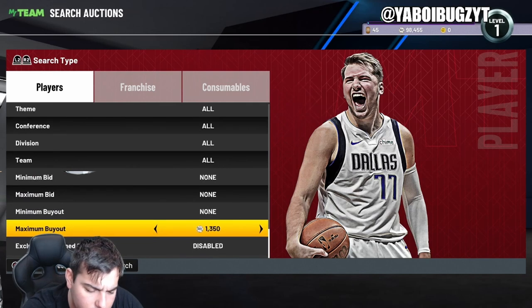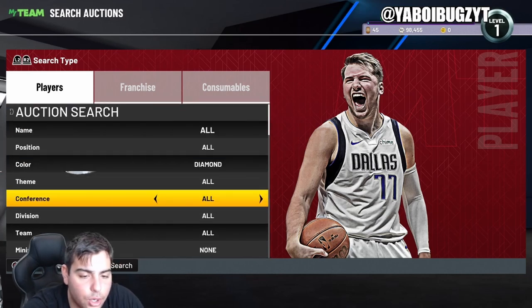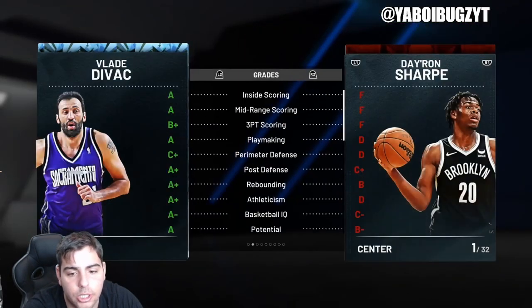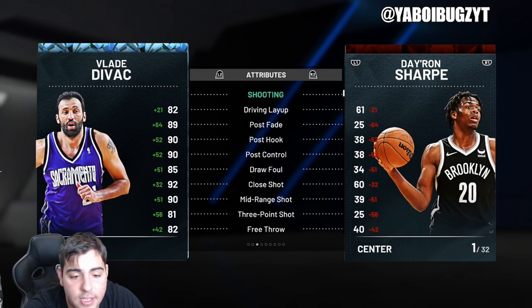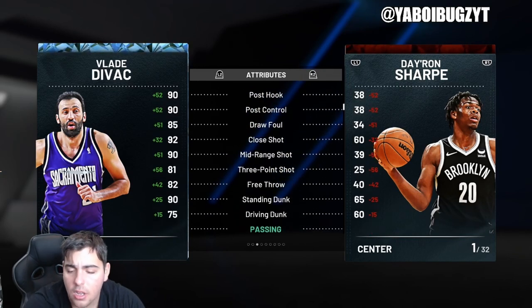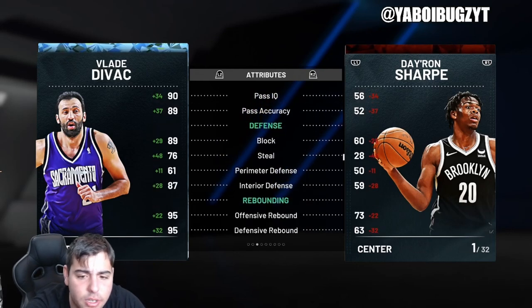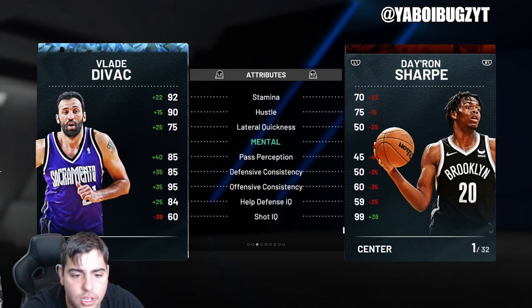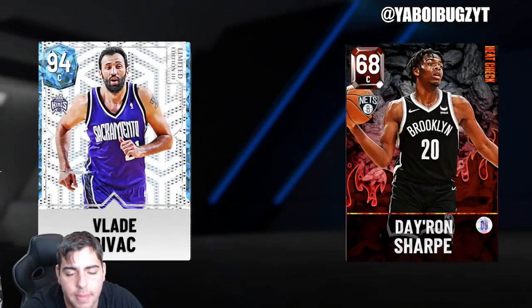Next up we've got diamonds — let's see what's going on on the diamond filter. Diamond filter: Vernon Maxwell, Vlade — still super cheap. Are they worth investing in? Look at Vlade's stats — tell me he's not worth the investment. 82/31, great defense all around, interior and exterior, everything — just amazing defense for the price. You cannot go wrong with this investment, I highly recommend.